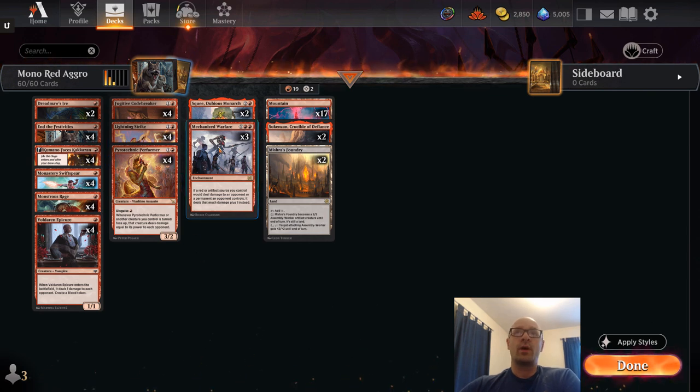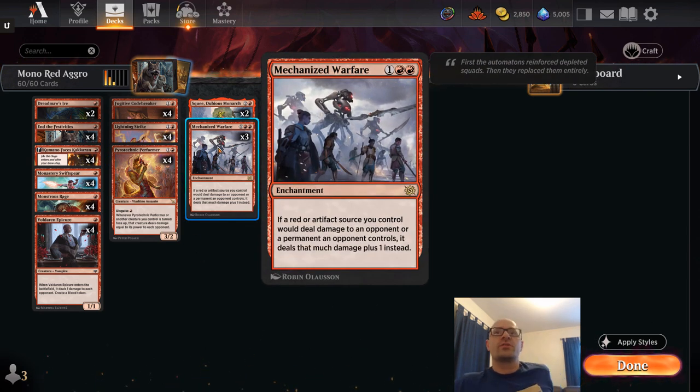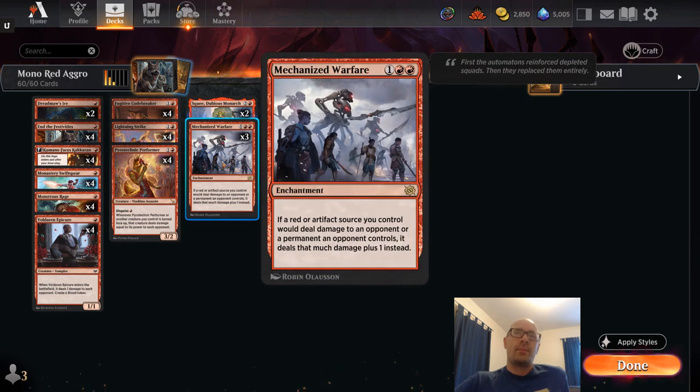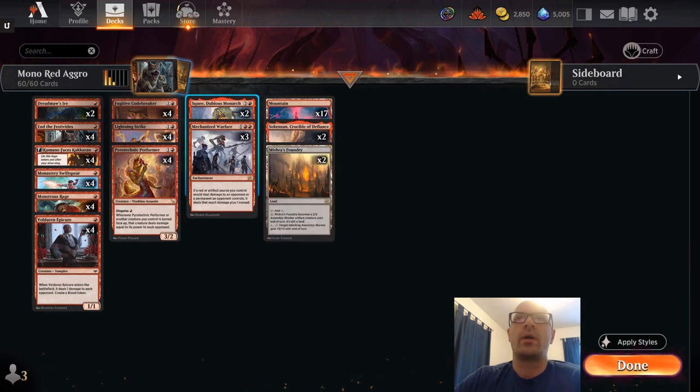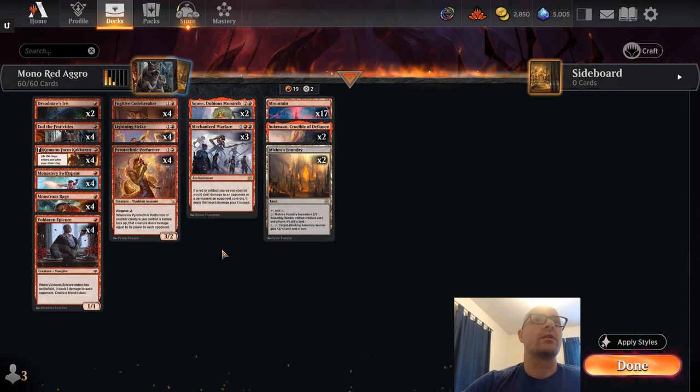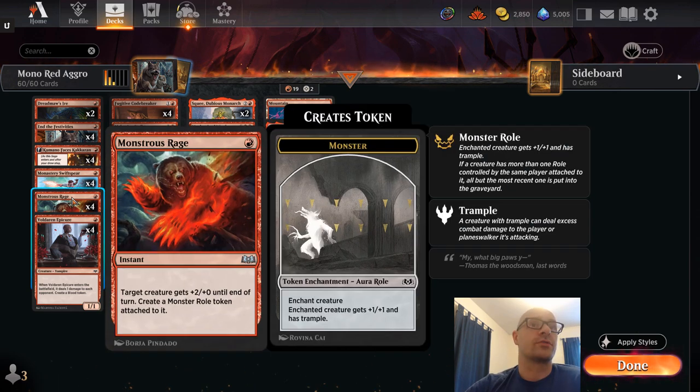This all plays well with Mechanized Warfare, which increases the damage output of all our red or artifact sources in the deck. I wanted to keep at least three copies of Warfare, and I could see going back up to four. I'm just trying three because I also want a couple copies of Squee. I wanted to make sure there were enough creatures to incentivize pump spells like Monstrous Rage.